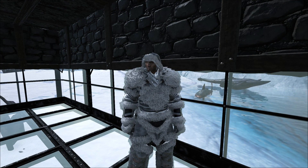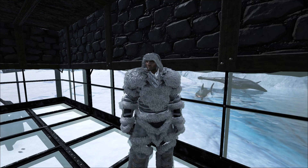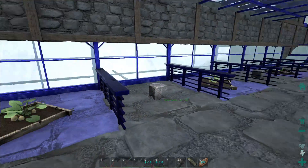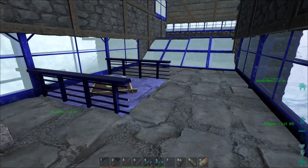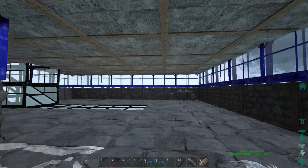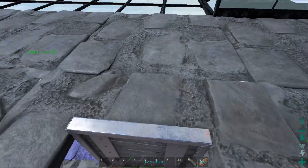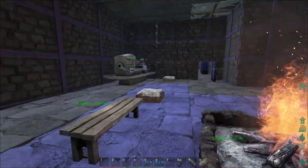Welcome back to Get Jacked here on Ark Survival Evolved. Today we've built up this tundra base and we're going out to explore the north underwater caves. I'll show you which ones are good for resources and which ones aren't. There are three caves up here in the northwest and those are the three we're going to.